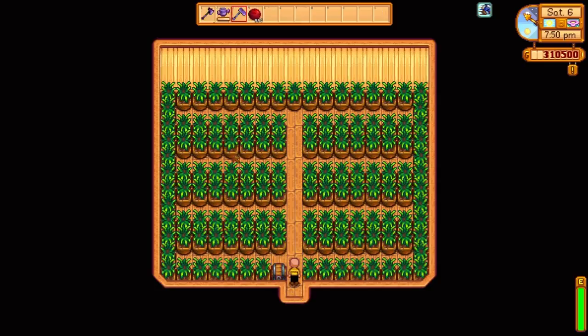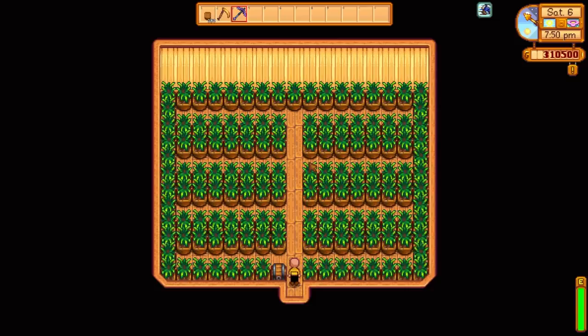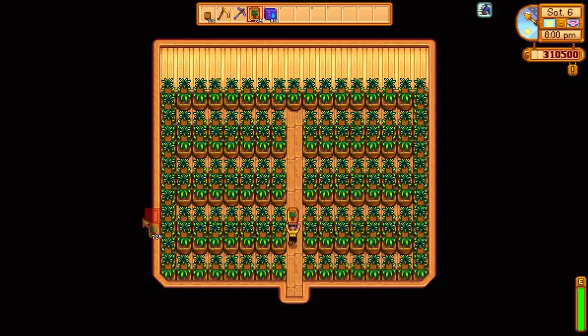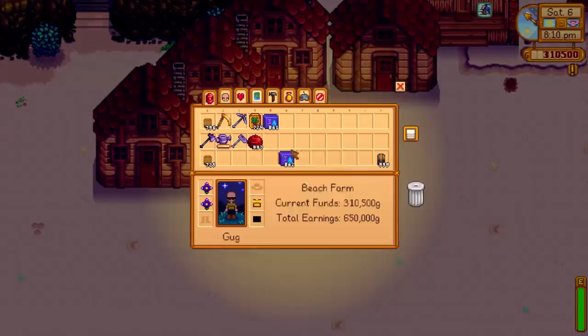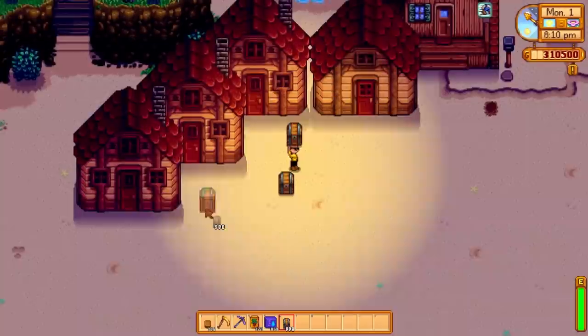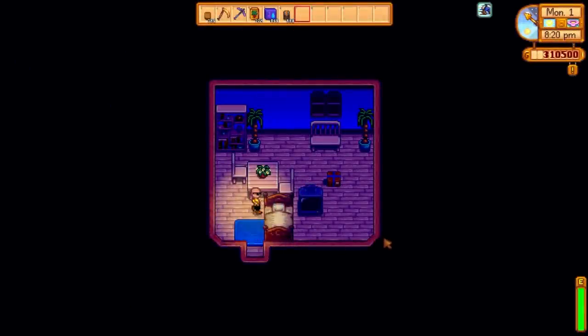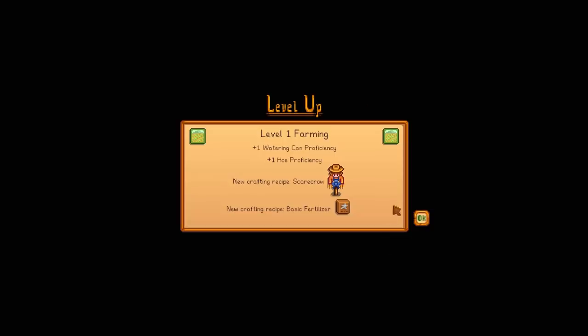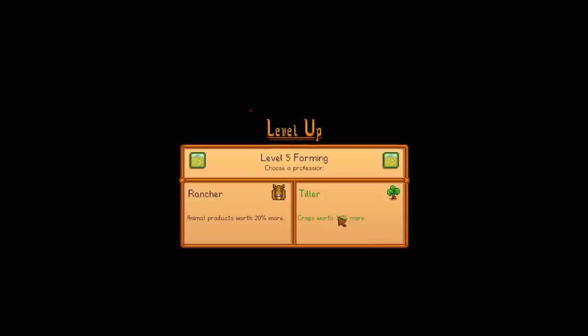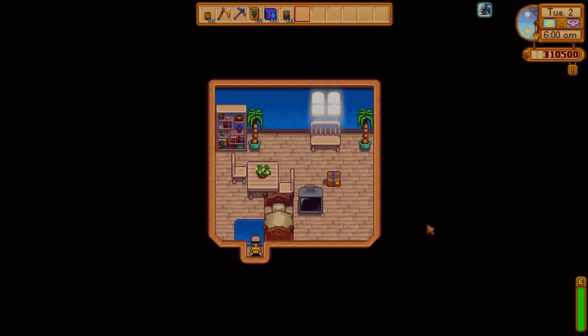We grab all our profits so far, chuck them aside, and then everything should be watered because of auto water. Let's get to collecting. It takes seven days for them to grow — not bad. We're just going to be spam sleeping, coming out and harvesting them all with our scythe, and then heading to bed to see what kind of monthly income we're going to be getting. Also going to grab the crops worth 10% more perk for maximum profit.